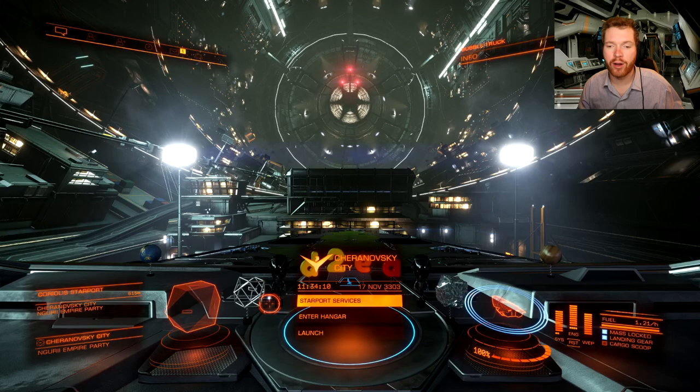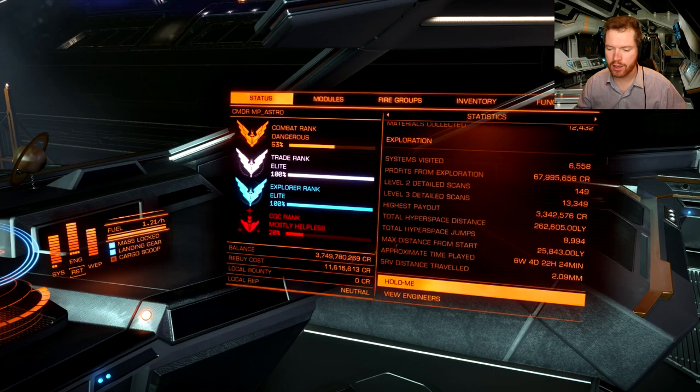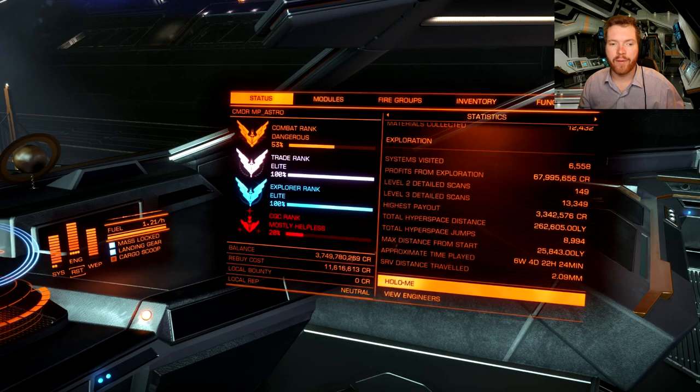The first prerequisite is getting 300 light years away from your starting system. If you're not sure whether you've done this, go over to your status tab, then under statistics, and scroll down to the exploration segment. Here you can see — third from the bottom — it says 'max distance from start.' I have been 25,000 light years away from my starting system, but if yours says less than 300, you need to make sure you go out further than that from your starting system.